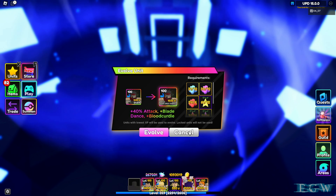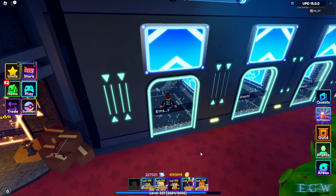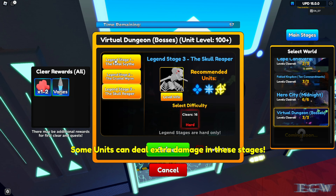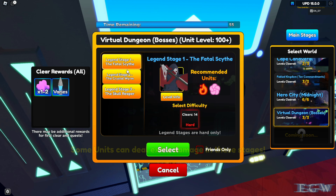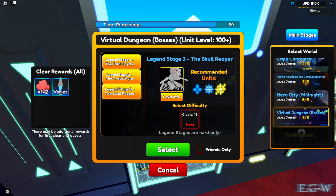He also needs 6 blood crystallite from the virtual dungeon legend stages. At stage 1 you get the dark crystallite, stage 2 you get the ice crystallite, and stage 3 you get the blood crystallite. These are not that easy either — they're not as hard as the raid, but you may need to come with other people to help.